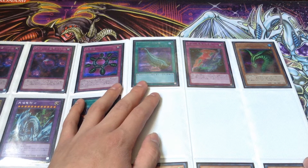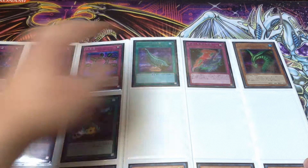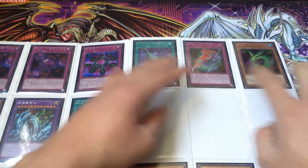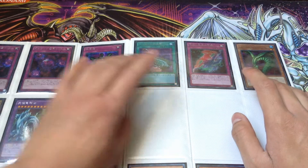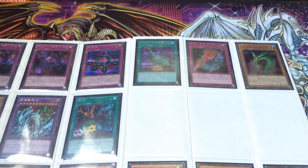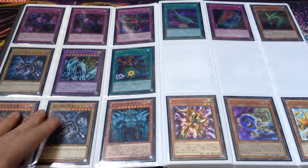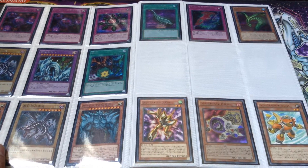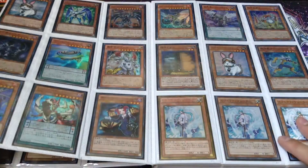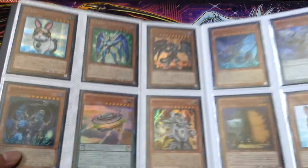I think the Harpy's Feather Duster version here came from a game promo - it's not the original. There's also Spirit Exchange and Sinister Serpent. I believe Sinister Serpent, Harpy's Feather Duster, Ring of Destruction, and Crush Card Virus are now limited to one in the OCG, which is probably why they reprinted these - they came off the banlist. We've also got the three new Synchron cards from the Synchron Extreme Structure Deck, which I'm pretty sure will come out in the TCG later this year.